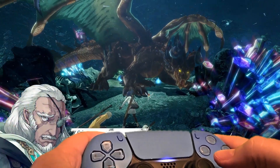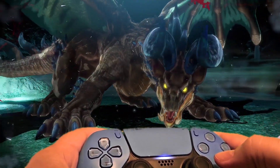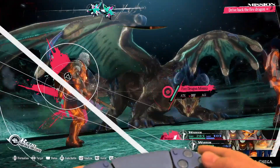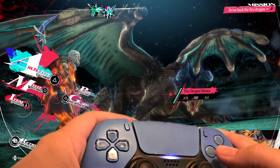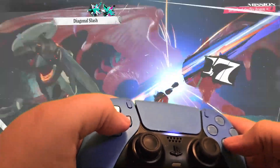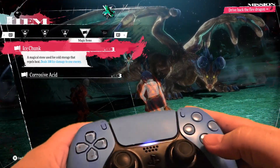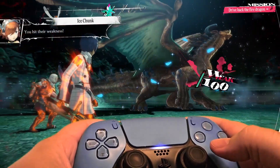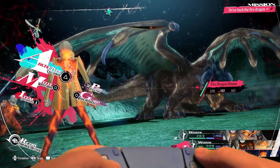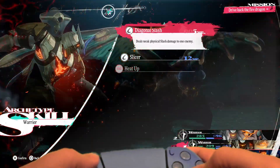I'm gonna teach you how to beat the optional fire dragon boss. We'll hit him with a corrosive defense down, then hit him with a diagonal slash and back up. We'll go into the options and use ice chunk — hitting him for a weakness basically gives you an extra half turn when you do that.